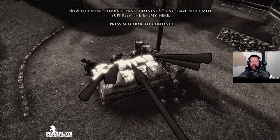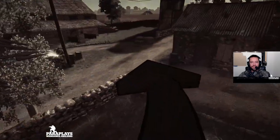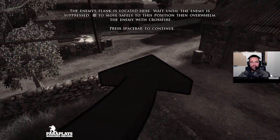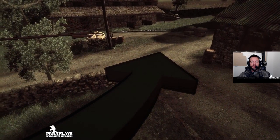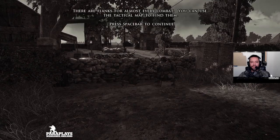Now for some combat flank training. First have your men suppress the enemy here. The enemy's flank is located here — wait until the enemy is suppressed, which is the grey circle changing from red. Then move safely to this position and overwhelm the enemy with crossfire. There are flanks for almost every combat and you can use the tactical map to find them.